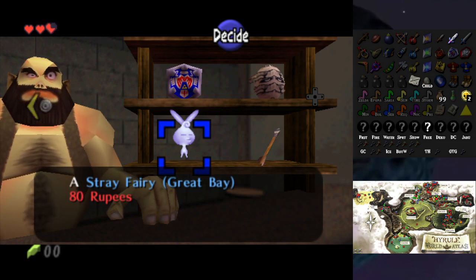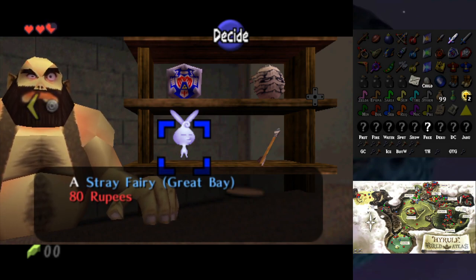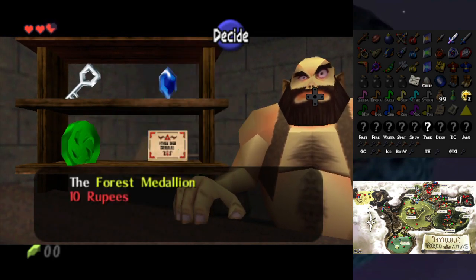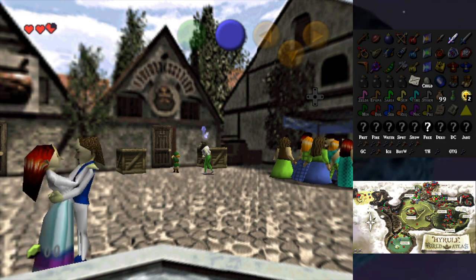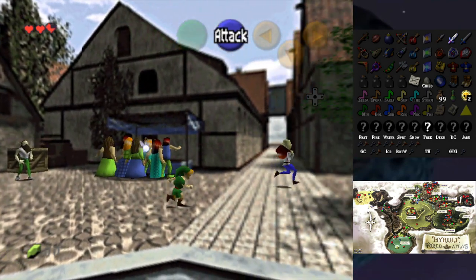It actually says what dungeon the item is from — cool! The golden one is probably from Clock Town. Stray Fairy from Great Bay. Hero's Shield from Majora's Mask, Gibdo's Mask, Romani's Mask. We need 30 rupees — that's fine. Market Treasure Chest Game, bomb tube bowling — we all know what I mean. Let me see if I can get some rupees without having to go far away.